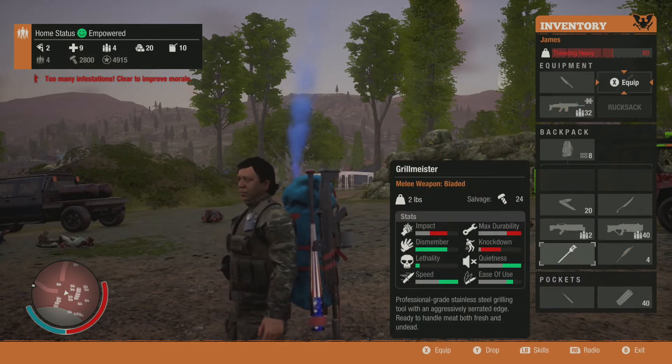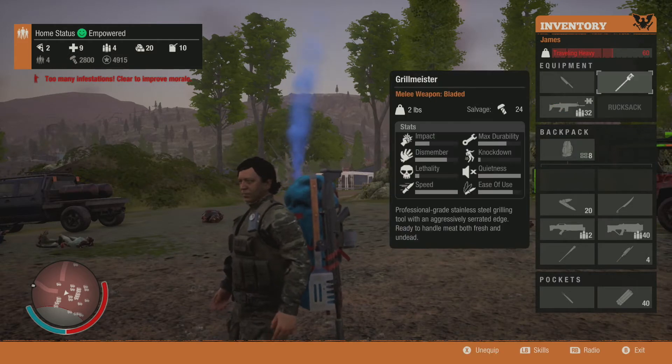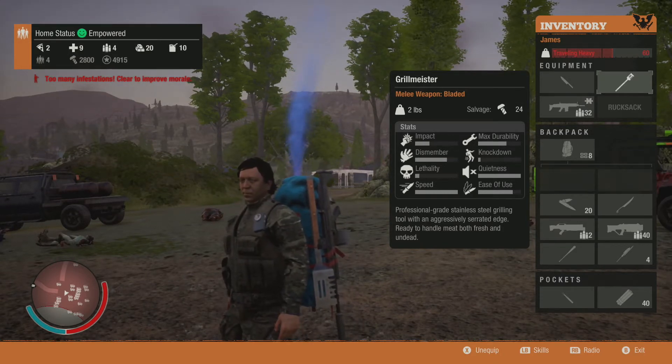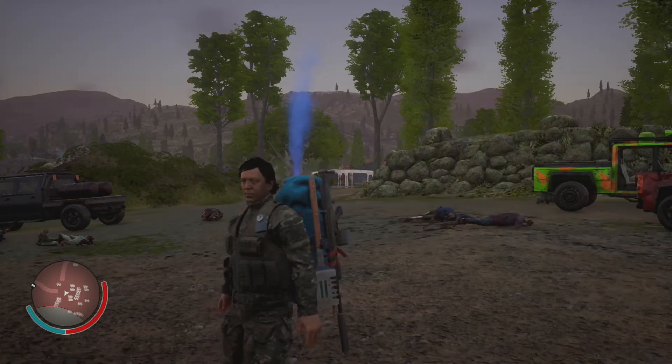The second one is the Grill Meister. It's a big-ass spatula basically with a serrated edge — it's bladed. The stats say: 'Professional-grade stainless steel grilling tool with an aggressively serrated edge, ready to handle meat both fresh and undead.' Oh boy, that's awesome.